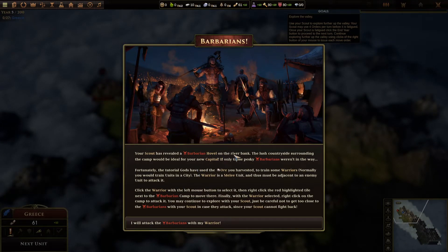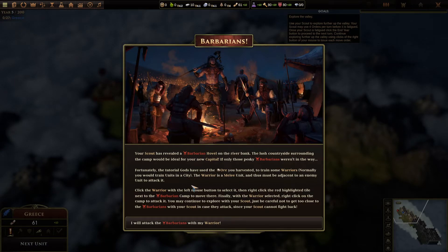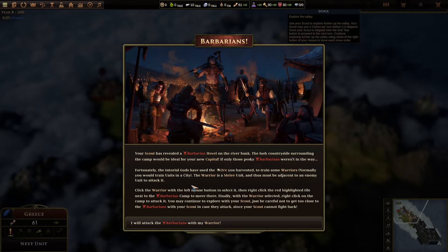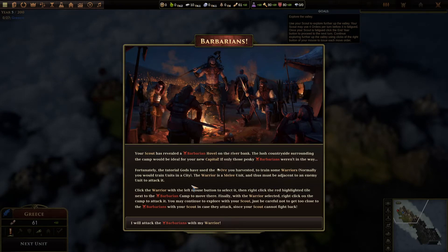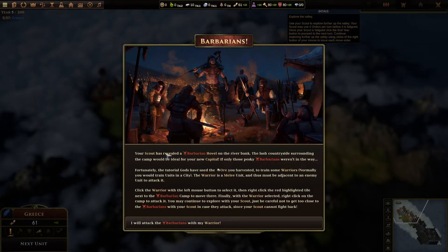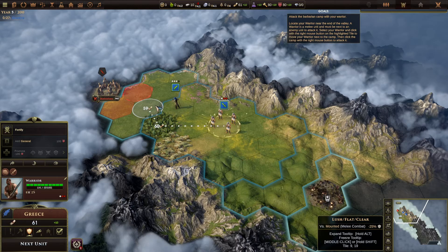Whoa, your scout has revealed a barbarian hovel on the riverbank! The lush city site surrounding the camp would be ideal for your new capital. If only those pesky barbarians weren't in the way. Fortunately the tutorial gods have used the ore you harvested to train some warriors - normally you would have to train these units in the city. The warrior is a melee unit and must be adjacent to an enemy unit to attack. Click the warrior to select it, then right-click the highlighted tile next to the barbarian camp to move there, and right-click the camp to attack. Yay, I got warriors! We strong.